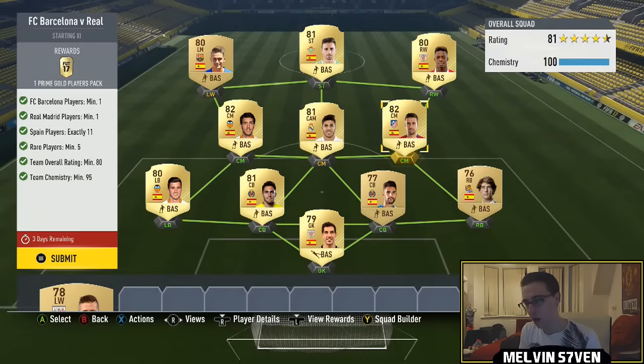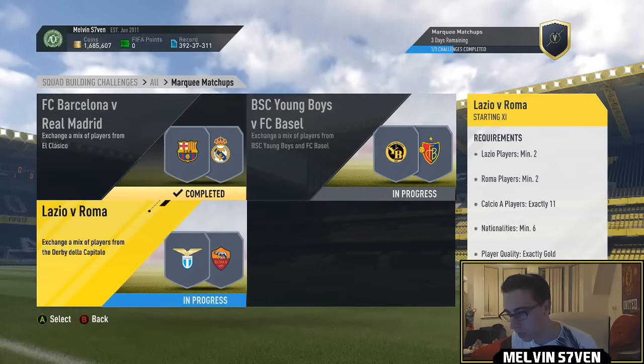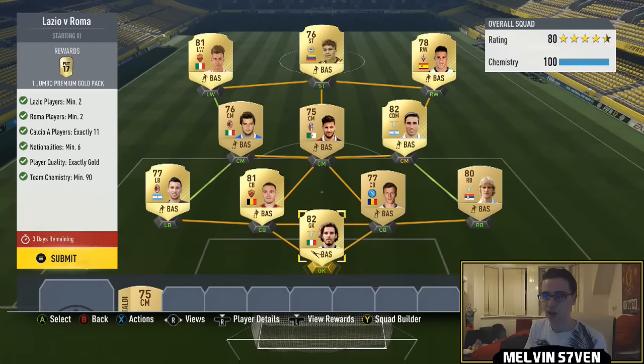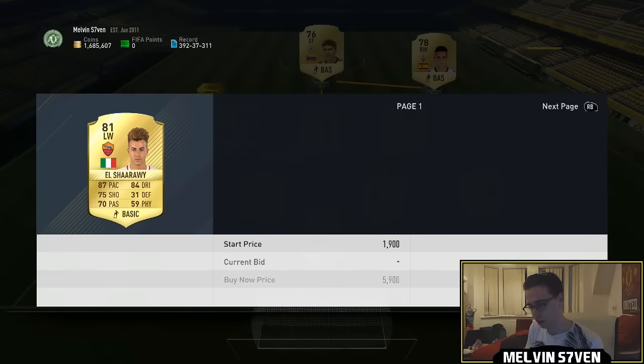I'm just going to submit that and get a 45k pack, which would be an utter disappointment for me — I hate these packs. But this one, Lazio-Roma, is the cheapest one out of the lot. You only get a 15k pack for this. You do need two Lazio players and two Roma players, which breaks the trend of only needing one of each club.